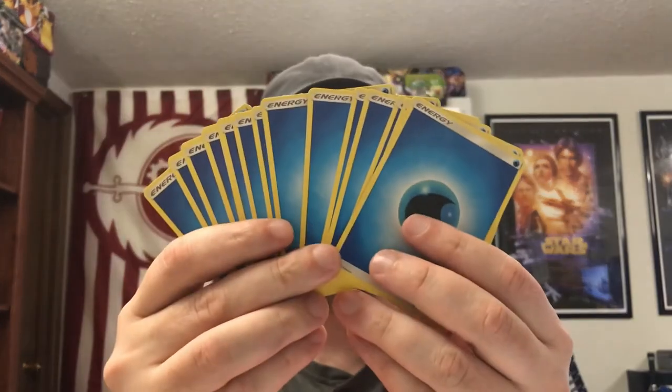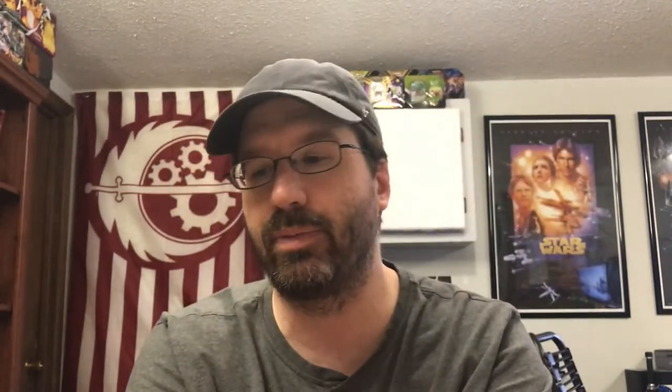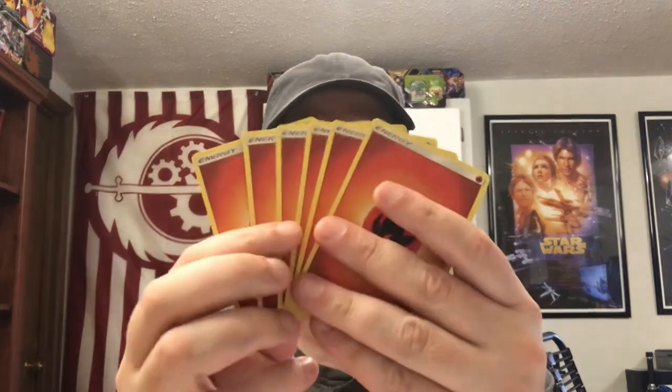First thing, we want to talk about our Energy. This being a Sun and Moon deck, we do have 20 Energy. It is split. This is kind of an oddball deck with 14 Water and 6 Fire. So this is a Fire and Water deck — a little bit of an odd combination.